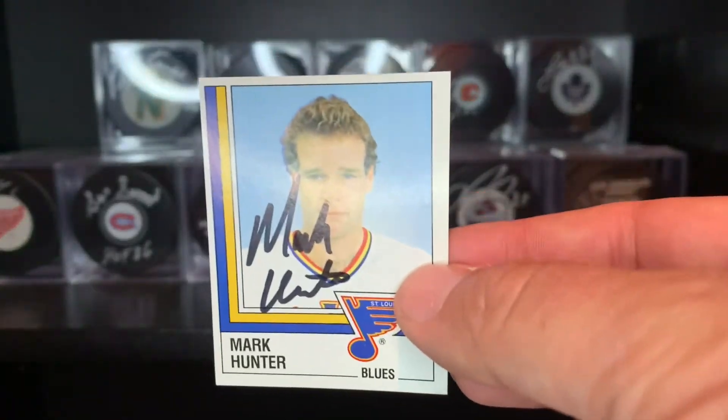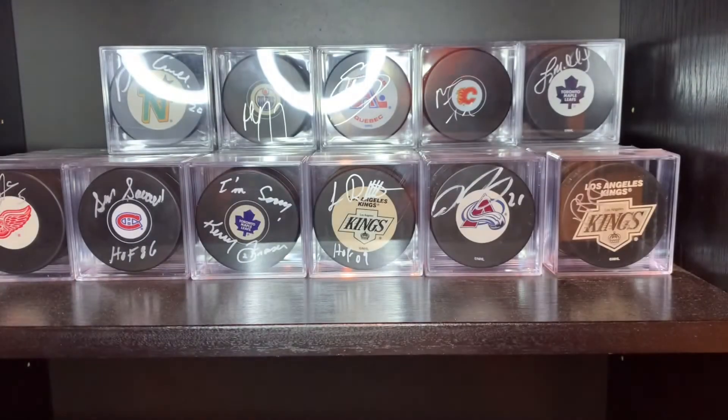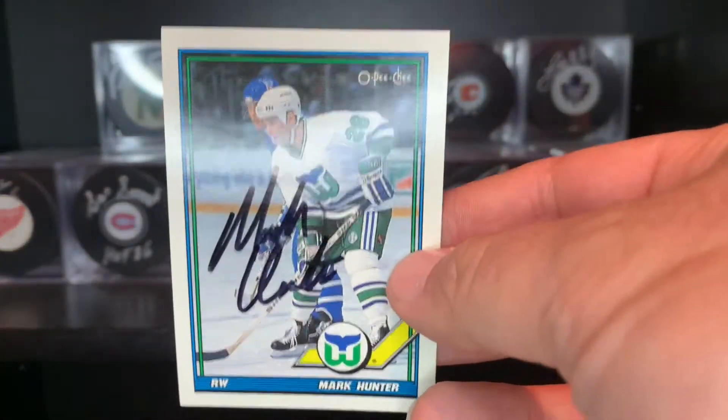Sent this guy care of the London Knights — Mark Hunter. There's his 87 Panini sticker, 87-88 O-Pee-Chee. These came back pretty quick, like a 10-day turnaround. 88-89 O-Pee-Chee and 91-92 O-Pee-Chee.